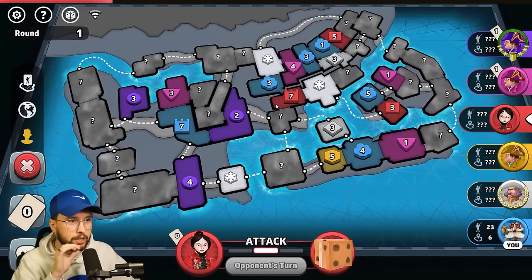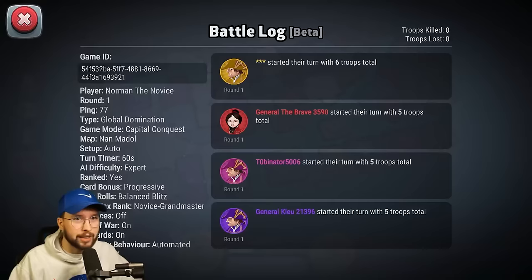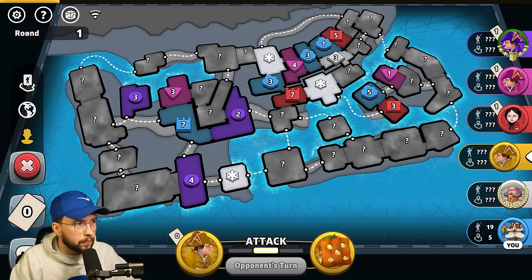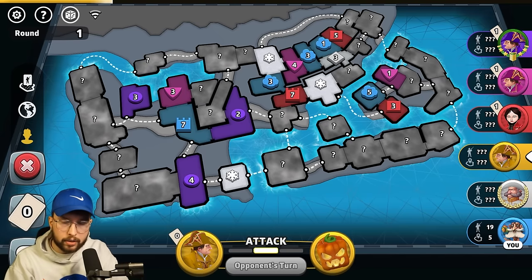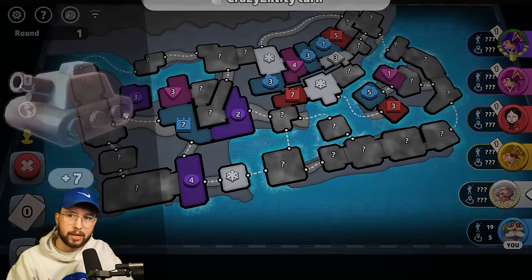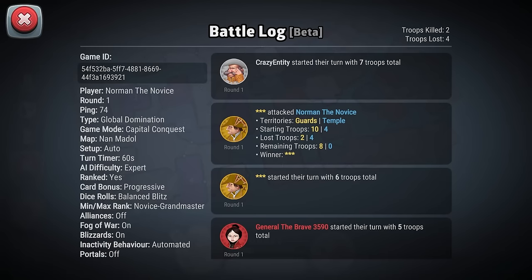If you guys are seeing this video on YouTube, it might be legendary, folks. These are the rules by the way — it's basically just the risk meta settings, but we're throwing it on this map, Nonmodal. Yellow is also on the right side — bottom right side, I think that's kind of what we were seeing. Feel free to pause the screen right here. Anybody can play in this ranked game. Alliances are off. Fog, Boron, Blizzard, and Portals are off, and we're back on that automated AI.